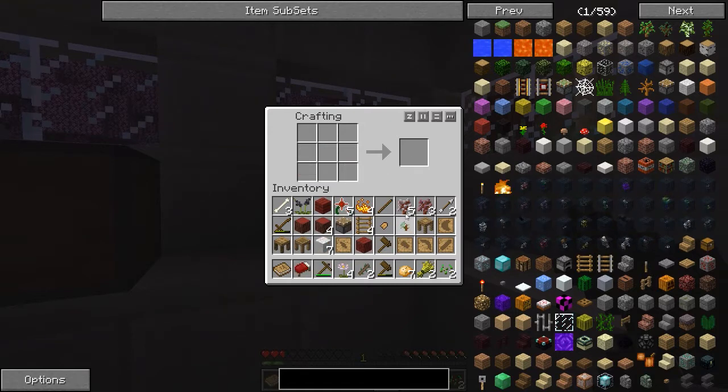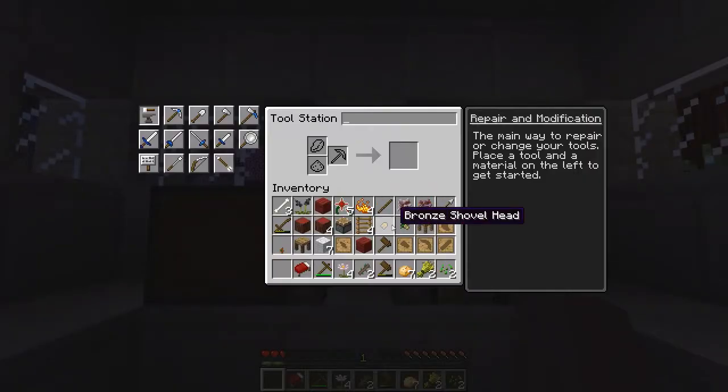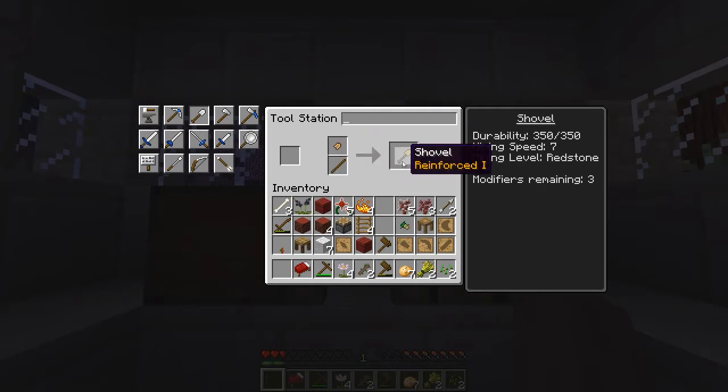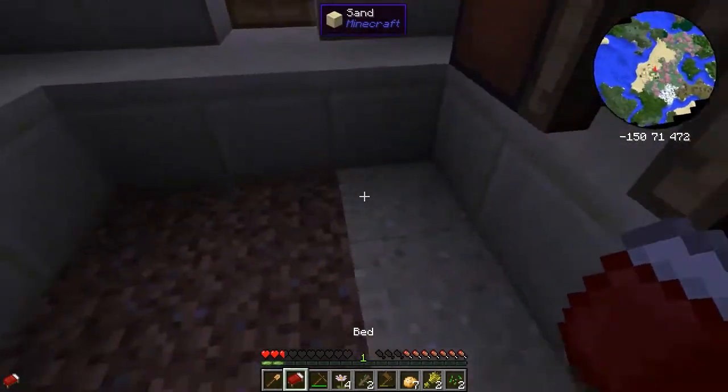I am quickly running out of inventory space. What I can do is go ahead and make a shovel — I want the tool station. So now even though the recipe for a shovel calls for a tool rod, you can actually just use a stick. So it's just a bronze shovel head with a stick — it's going to be a nice reinforced shovel. That will also work for an axe if I had another stick. Let's go ahead and sleep the night away.